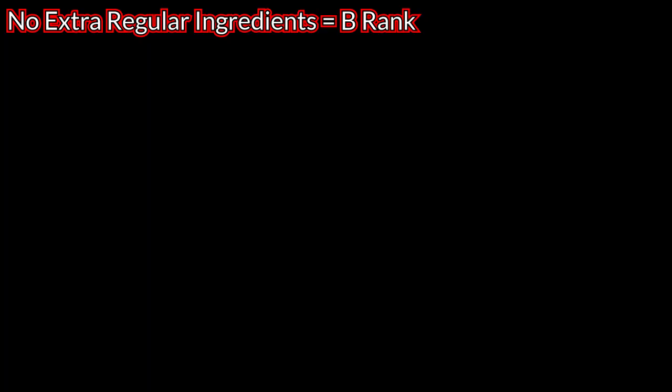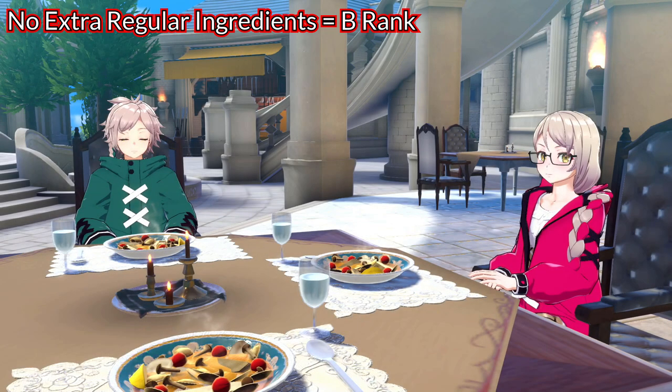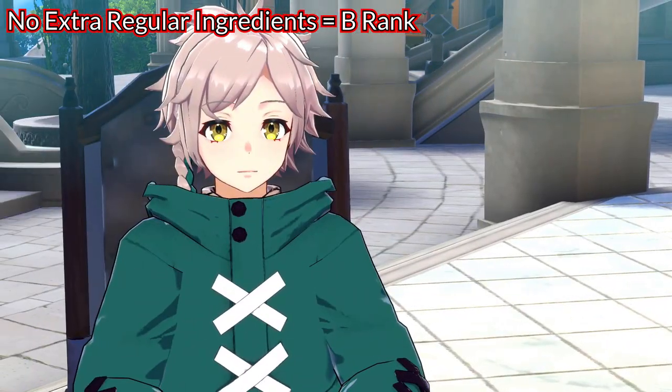There is only one major thing to know about cooking: it is indeed tied to RNG. You can make the same dish with the same extra ingredients and go from a rank E dish that gives you debuffs to a rank B dish that actually grants bonus stats. Also, even if the dish has stars next to the recipe name, your chef can fail the dish.